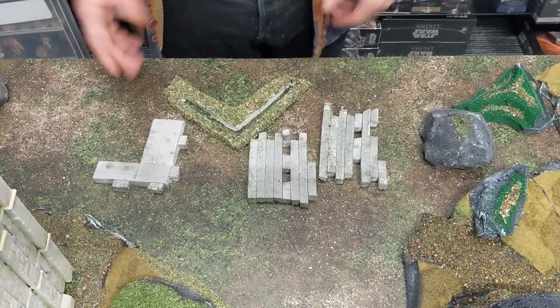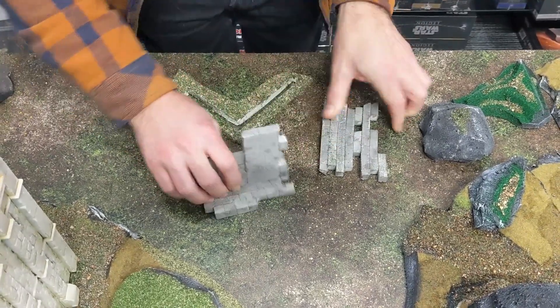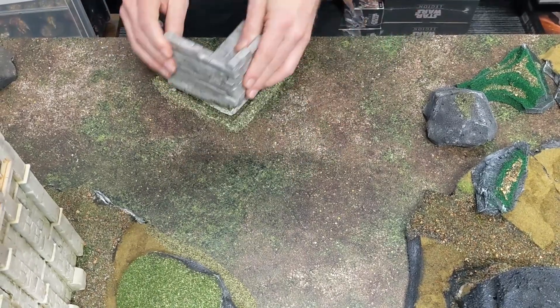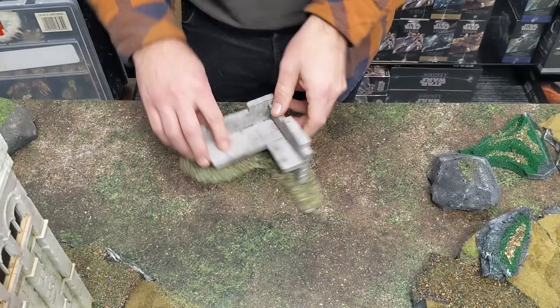How to make flat pack corner ruins. Welcome to Good Enough Scenery. Today I'm going to be showing you how to make this exact flat pack corner ruin that in seconds goes from a flat pack state to the state you're about to see it in. And best of all, this total build time was 25 minutes. Let's get into how to make it.